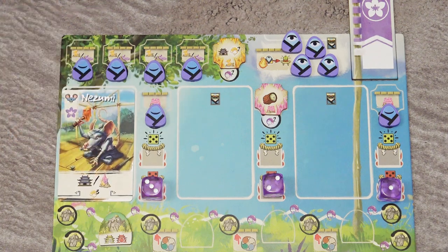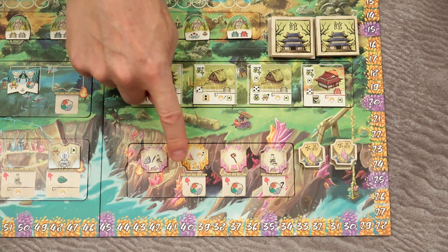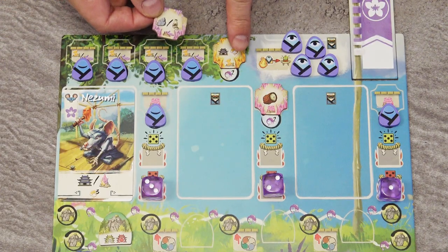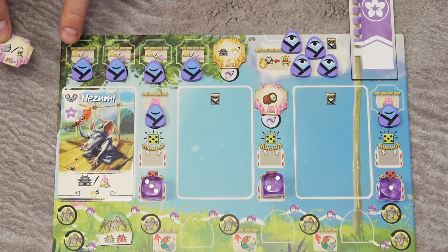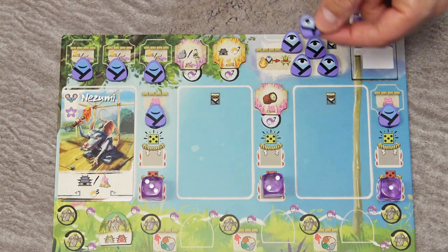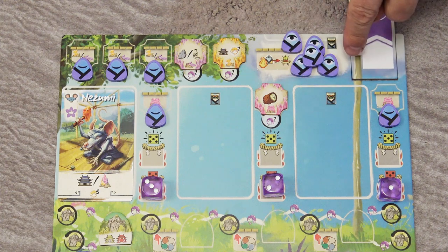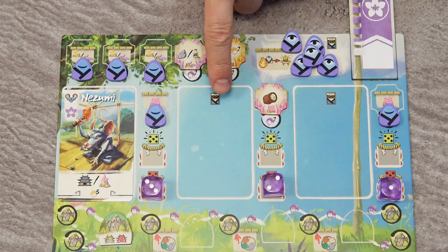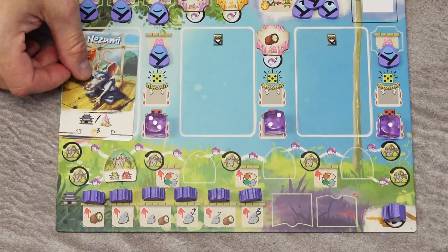When you take the crystal action, you can gain one crystal from the available face-up crystals. One is free, one costs one resource, and one costs any two resources. Place the crystal on your player board and then move one of your pilgrims to the awakened area. Purple crystals give rewards at the start of each round. Yellow crystals give rewards whenever you take the action shown on them. Pink crystals give rewards when you play a card in the corresponding space.